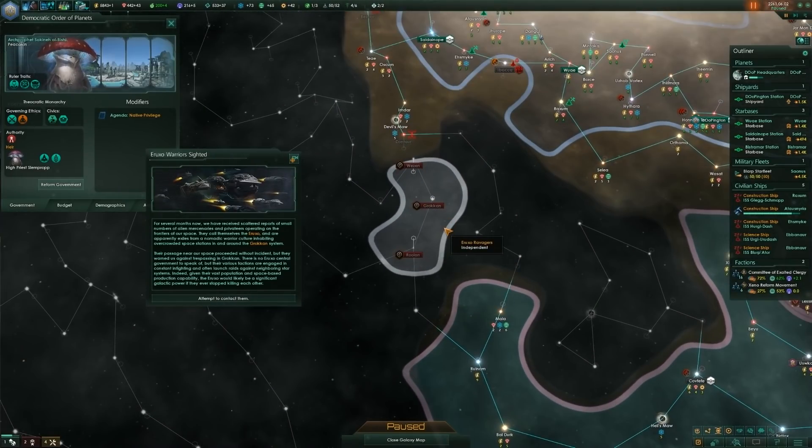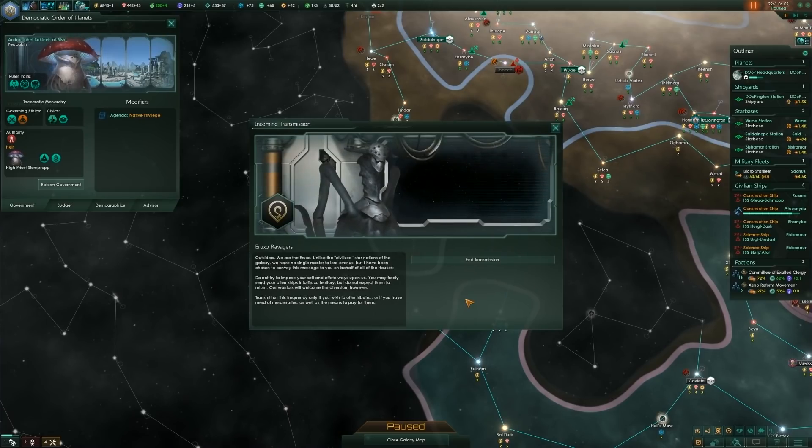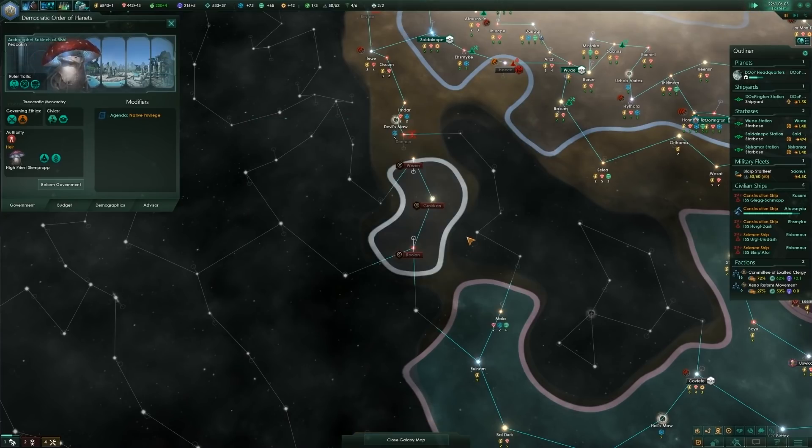For several months now we have received scattered reports of a small number of alien mercenaries and privateers operating on the frontiers of our space. They call themselves the Yurozo — exiles from a nomadic warrior culture inhabiting overcrowded space stations in and around the broken system. Their passage near our space proceeded without incident, but they warned us against trespassing. There's no central government; their various factions are engaged in constant infighting and often launch raids against neighboring star systems. They'd likely be a significant active power if they ever stopped killing each other. And they're like unnamed horrors from beyond — okay, that's one of the marauding empires, that's new.